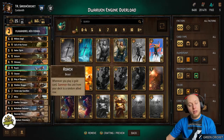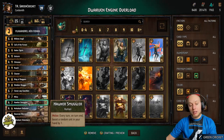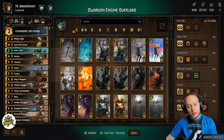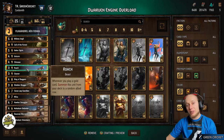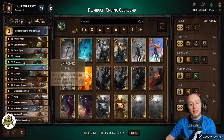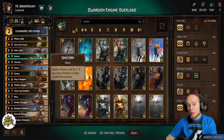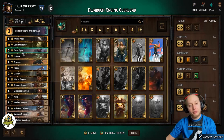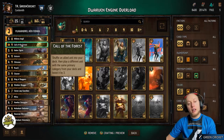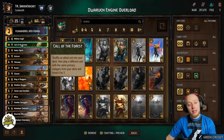Roach is in there to thin a bit and give additional value, because especially in round 1 when we play our Hawker Smugglers for carry over, Roach helps us stay in the round. Unicorn and Chiron Dex are a value combo — if you have one of them in hand they help us either win round 1 or finish round 2. Call of the Forest is a good card to get the cards you need out of your deck, and it has a lot of synergy with our other cards.